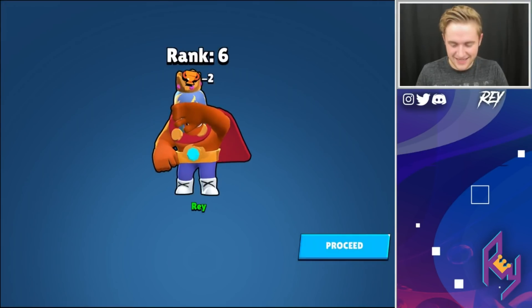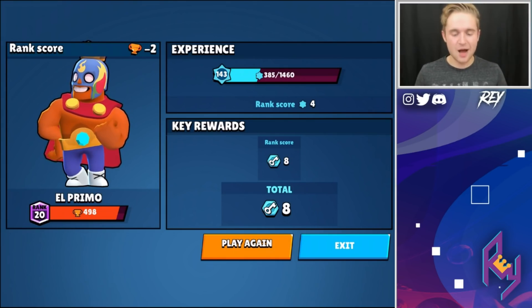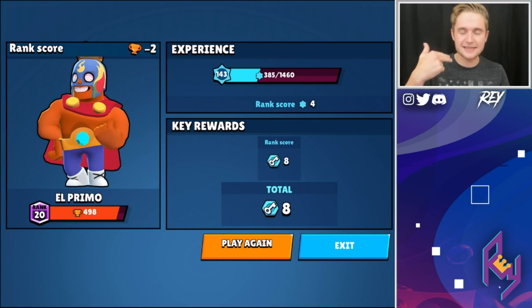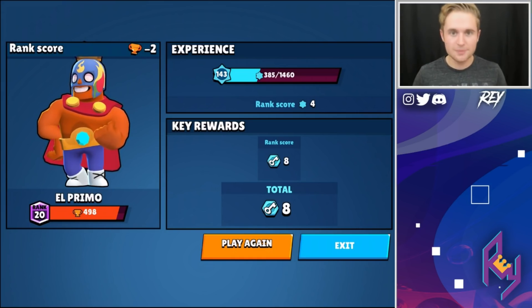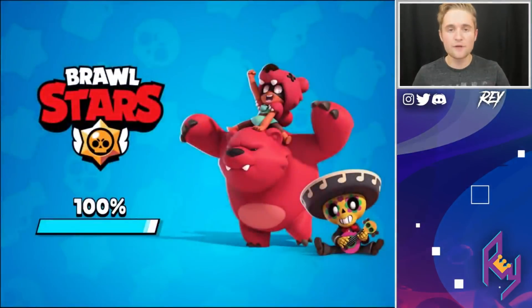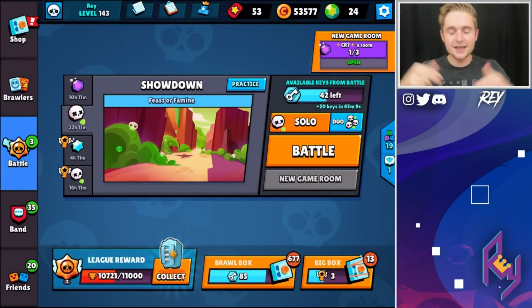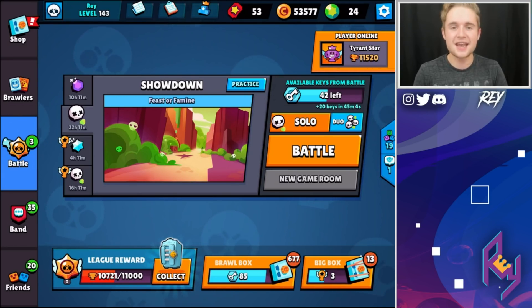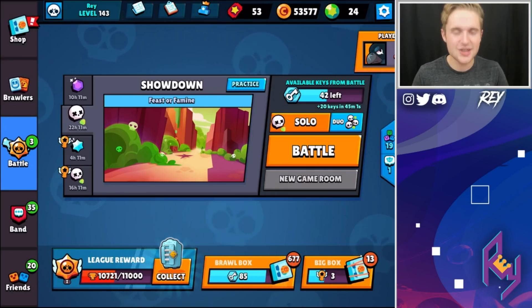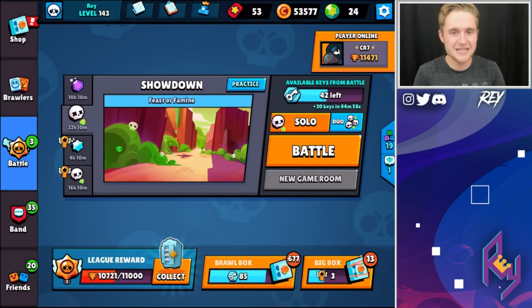Oh well — that's only minus two trophies on the main account, which I'm very okay with, especially since we're not taking the teaming approach. Feast or Famine is a map that's a little bit more negative towards teaming — a lot of it is just aggro, charge the mid, try and get as many power cubes as you can. It's a lot of shotgunners and tankier units that don't necessarily team a whole lot. I like that about Feast or Famine — it makes these videos more fun to make. Hopefully you all enjoyed the video today! Leave in the comments your suggestions for the next rushing middle challenge, leave a like if you enjoyed, keep having fun with Brawl Stars — see you in the next video!